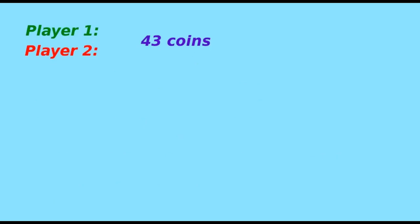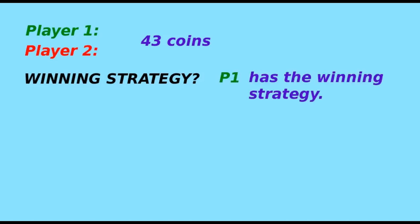That is how the game works. Let us come back to our original problem with 43 coins. The question is: does any player have a winning strategy? A winning strategy is a strategy that ensures the player who follows it will always win, no matter what the opponent does. In this case, one of the players has a winning strategy, and that player is player one.